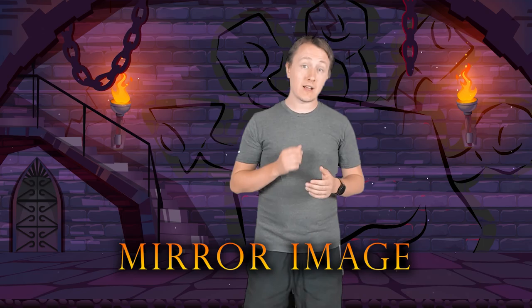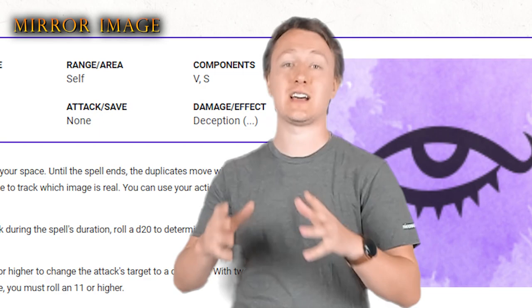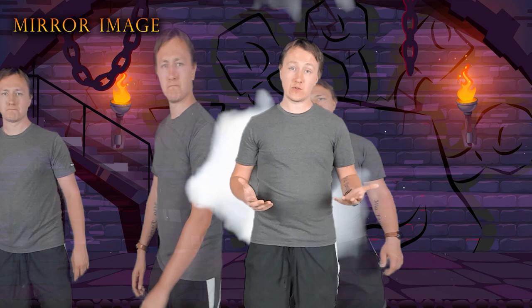Starting off, we have the second level spell, Mirror Image. This spell is a really unique defensive buff that a lot of people skim over simply because it doesn't have a damage dice attached to it. This spell costs an action and makes 3 indistinguishable illusory duplicates of the caster.